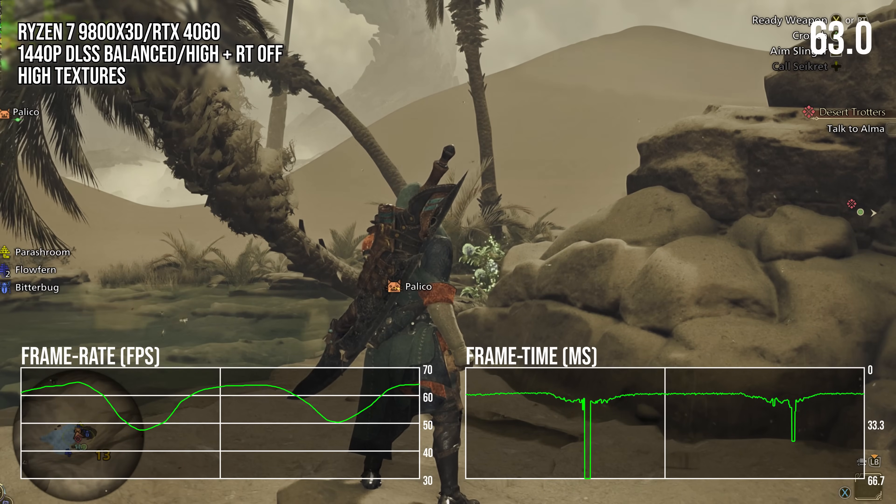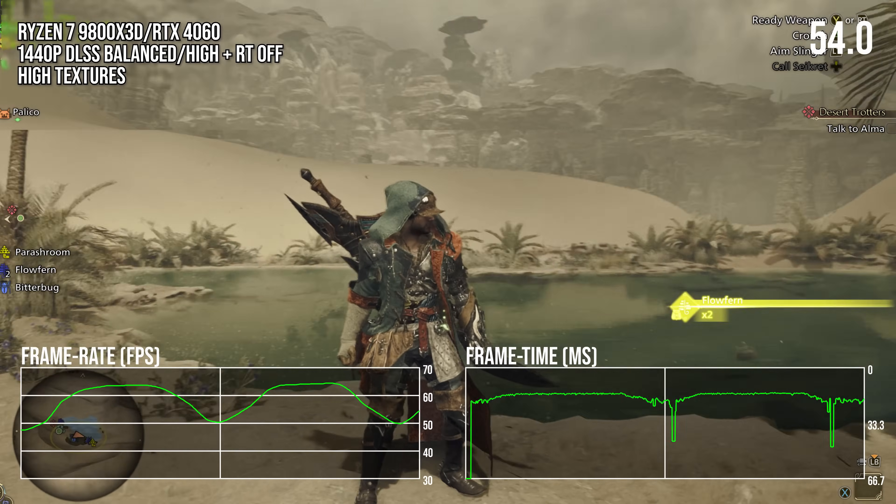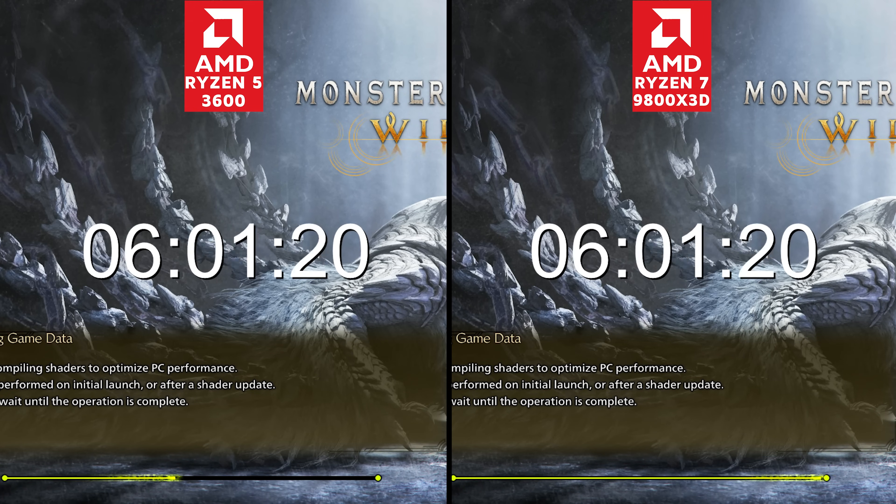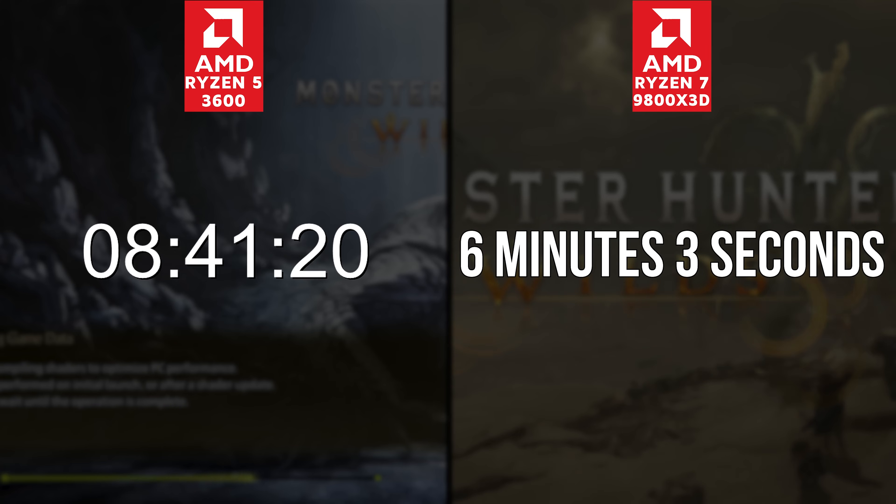Surface level impressions when loading up the game for the first time seemed positive. There is a long shader pre-compilation step which took around 6 minutes on a 9800X3D and more than 13 minutes on a Ryzen 5 3600.